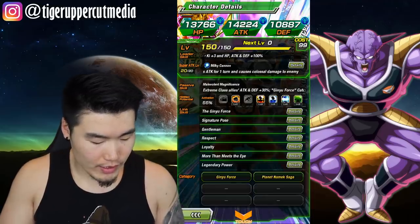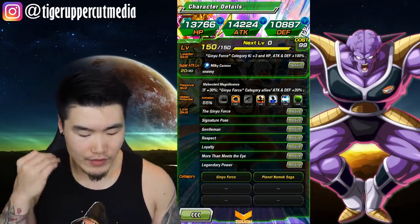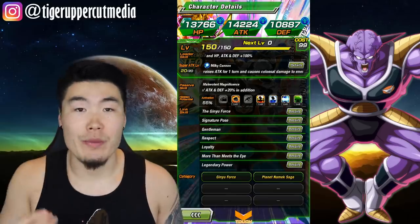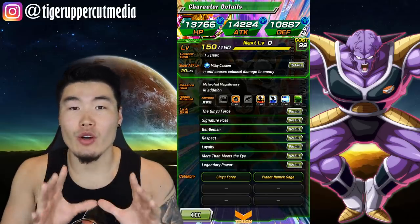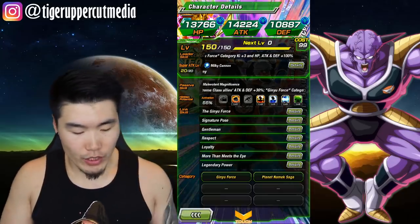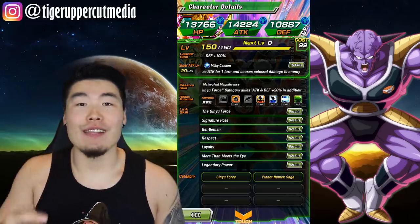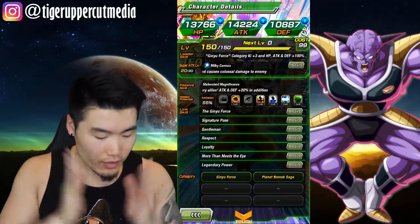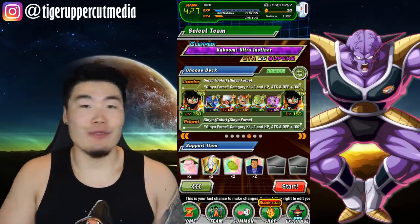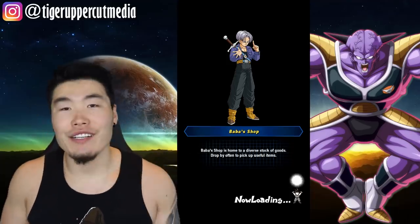This is the Ginyu Force LR. He gives Extreme Class Allies Attack and Defense plus 30%, he also gives Ginyu Force Allies Attack and Defense 30%, plus an additional 20% as well, so 50% overall support for the Ginyu Force. He gives all Ginyu Force Category Units 100% Attack, Defense, and HP, plus 3 Ki, so overall he is the best possible leader for this team.